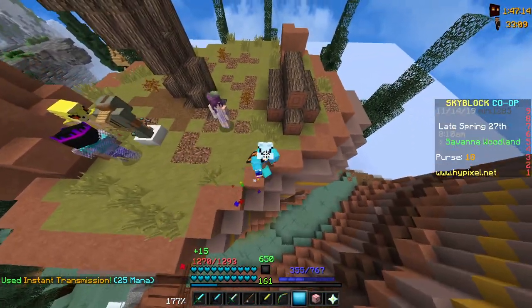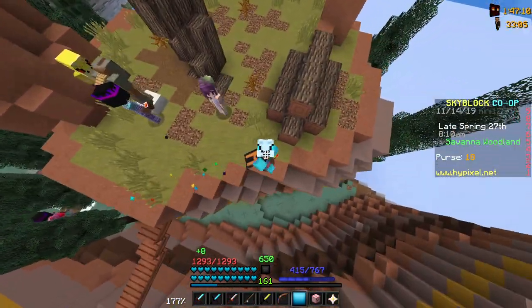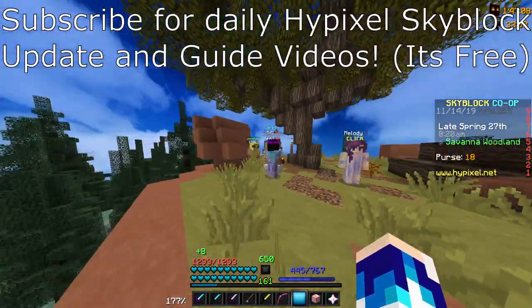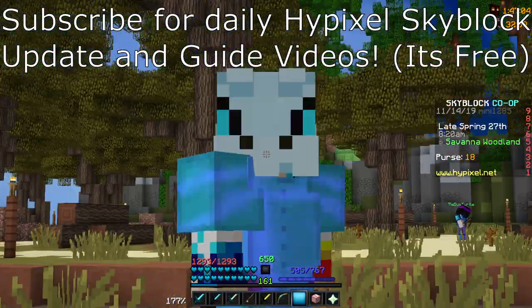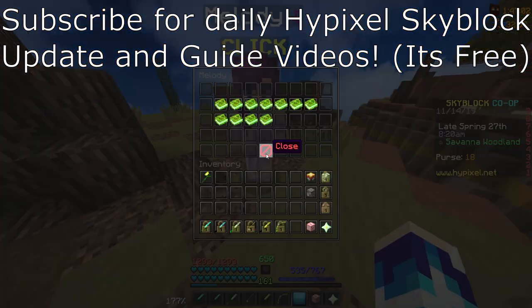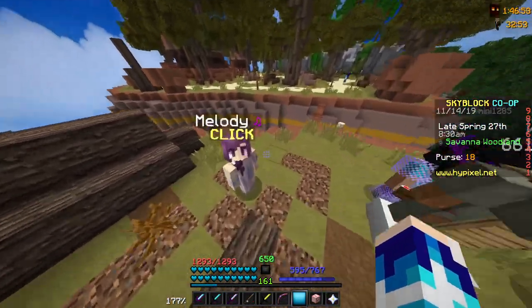What's up everyone and welcome back to some more Hypixel SkyBlock. Today I'm going to be teaching you how to get Melody's hair accessory. This is found in the brand new park update over with Melody at the harp. Since everyone's crowded around this harp it's very hard to get actual gameplay of it, so I'll do the best I can to explain and then try to show some gameplay.